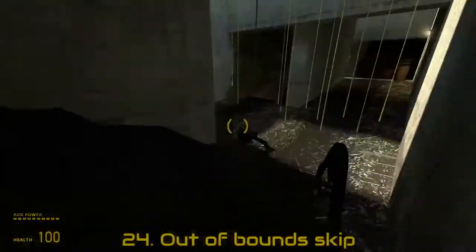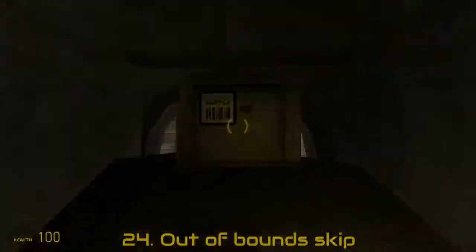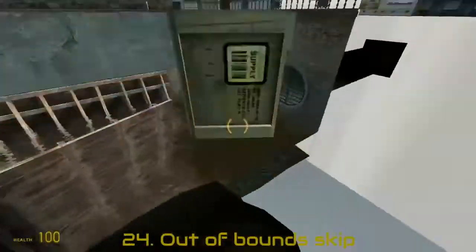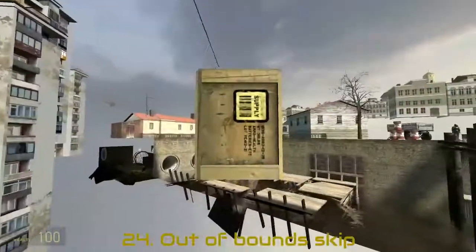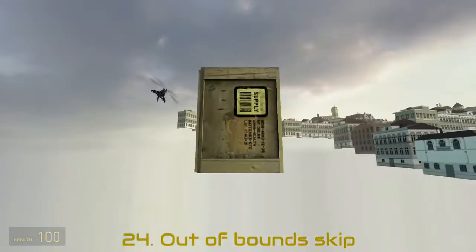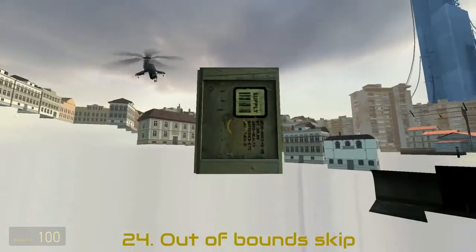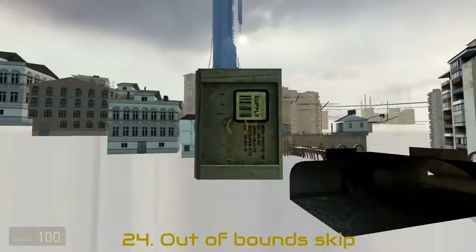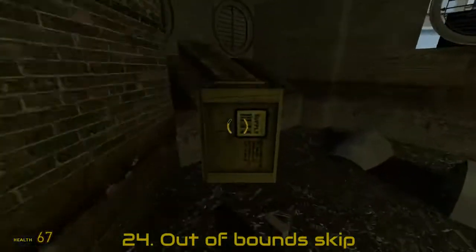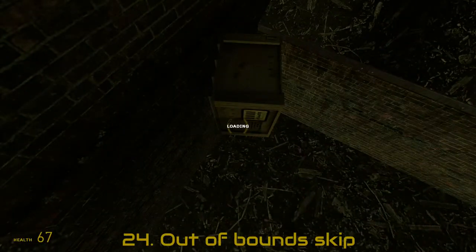Or just skip the puzzle by going out of bounds. This box will be needed. I'll climb up here, then carefully jump around the map, and enter the puzzle from the other side. With some prop climbing, I can load the next map.